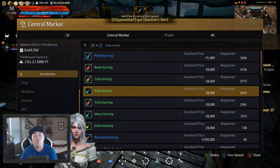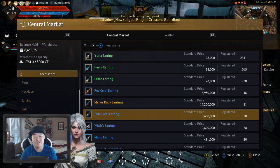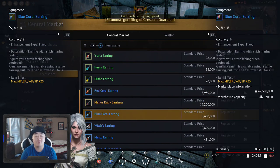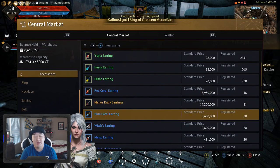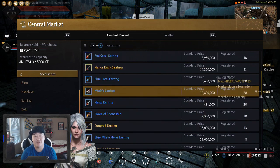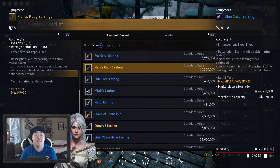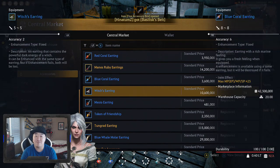For earrings, I would definitely focus on Asula's — it's kind of your best deal. Other than that it's Blue Coral or Red Coral. Blue Coral if your character doesn't need accuracy as much, Red Coral if it does. My character does need accuracy but I have Blue Coral right now because I wanted the higher AP. Those are kind of your upgrades past Asula's.